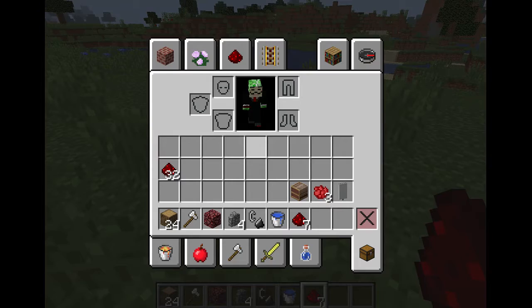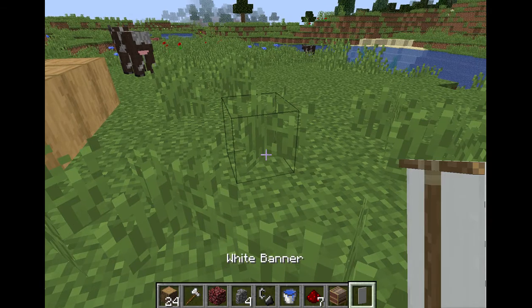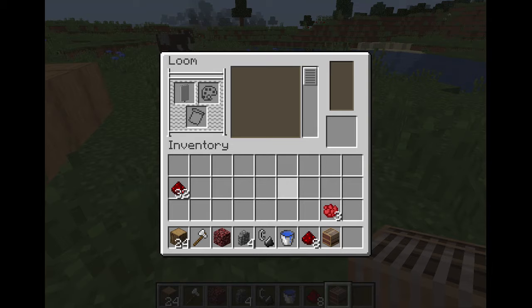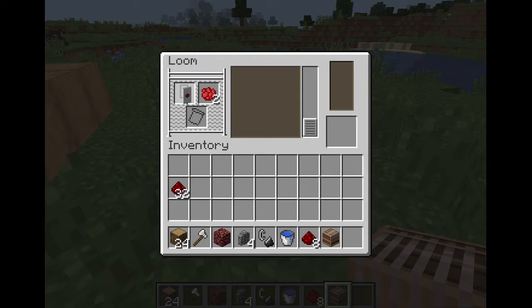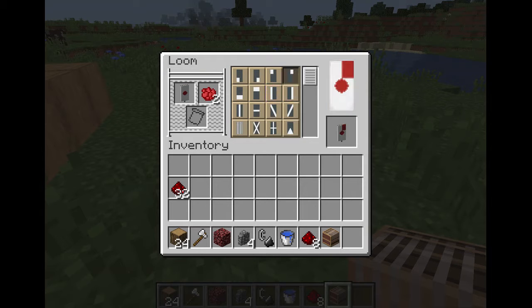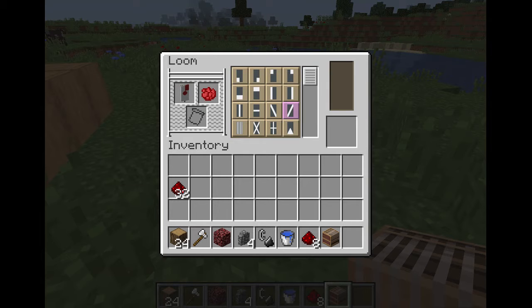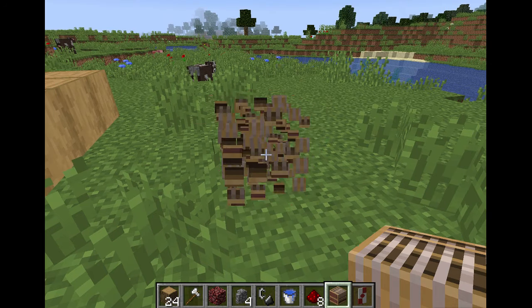Finally, get out your loom and your white banner. You're going to want to make a little red dot in the center, then a rectangle there and a rectangle here. And that's how you make the flag.